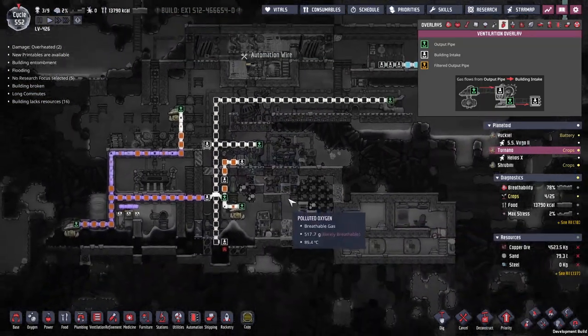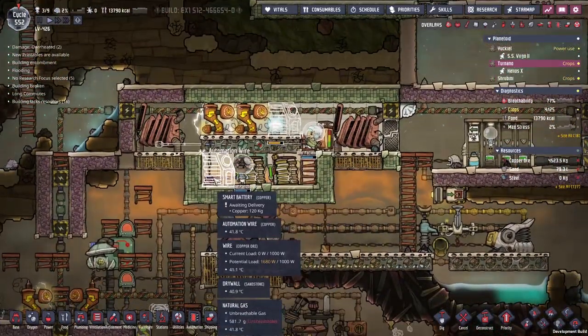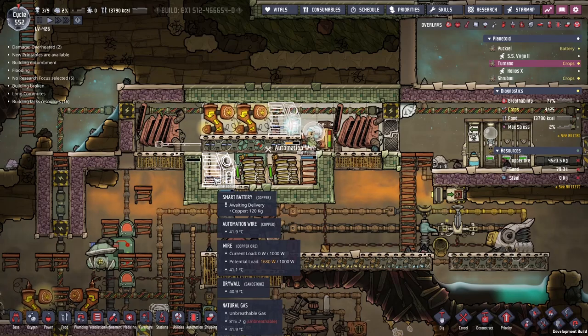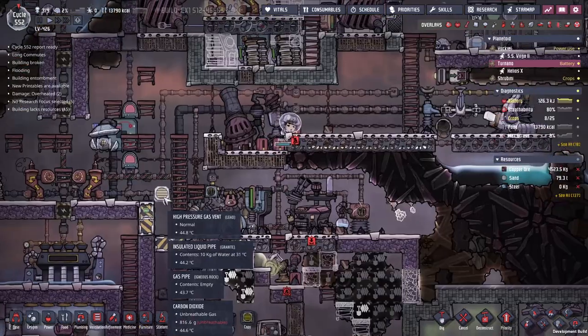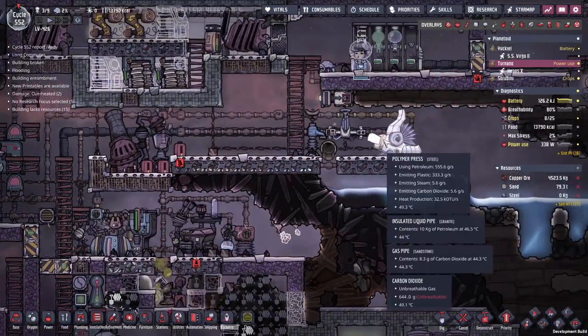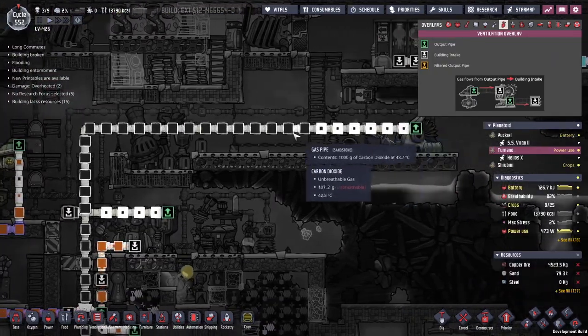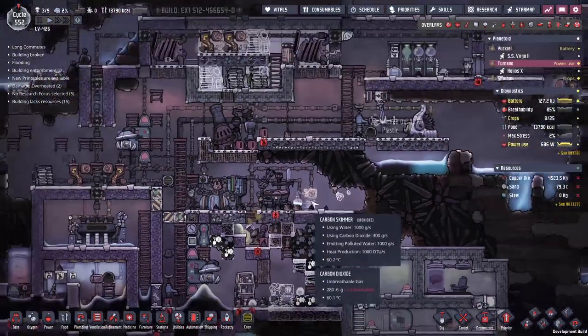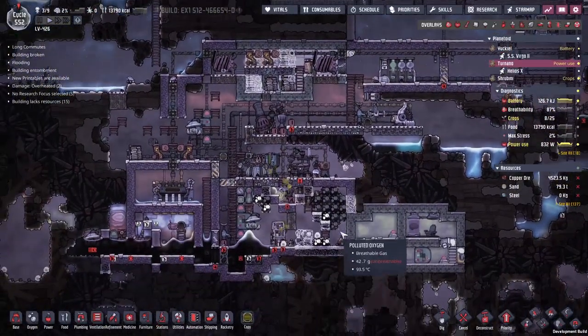We've got a little bit of automation going in up top. We researched these smart batteries last episode and didn't get around to using them, so let's do that. With that gas vent in place, the natural gas generators are hooked back up, and the polymer press is running already. The problem's solved — all of our problems have been solved. Would have been nice to keep some slicks, though.